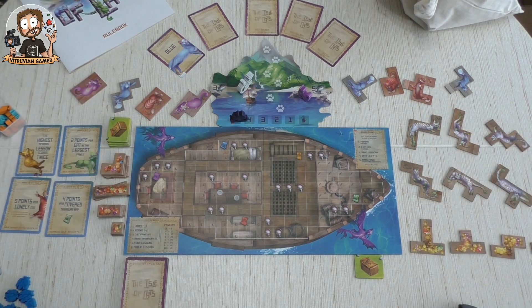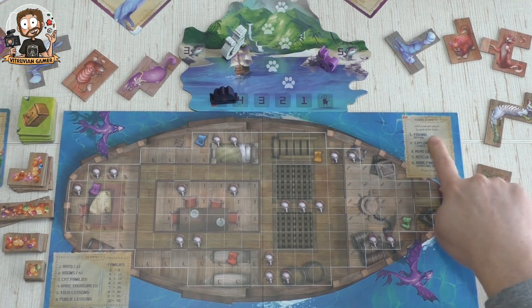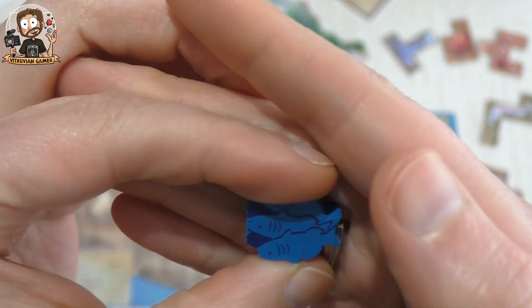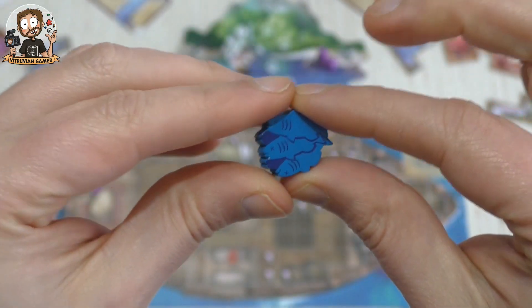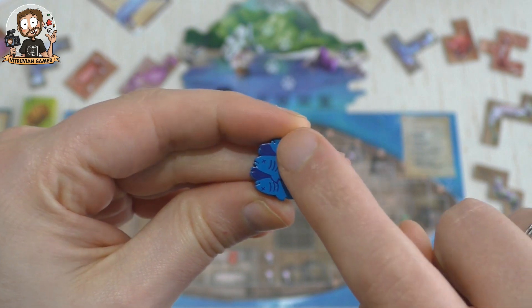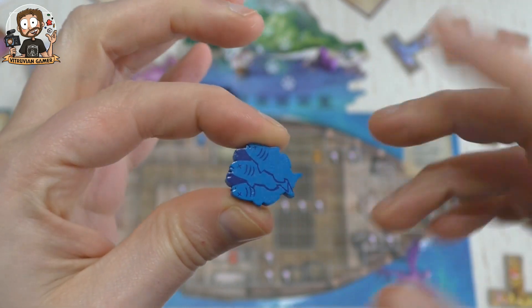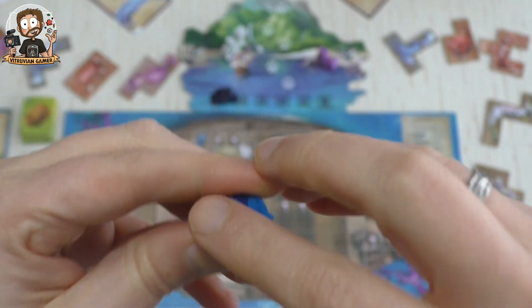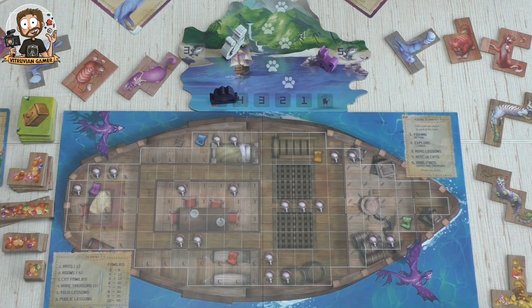That's the first thing we do in a round — set up the island board. Then the next step is fishing, which is very simple: we get 20 fish in our supply. These tokens are Kickstarter tokens — the normal ones are just cardboard, which is perfectly fine. The dark blue spots mean there are two fish underneath, so those three tokens actually count as five fish. Important to know!